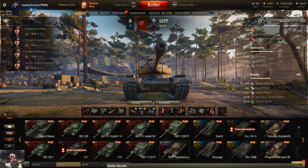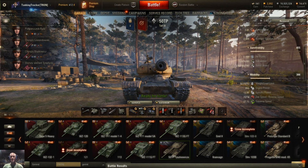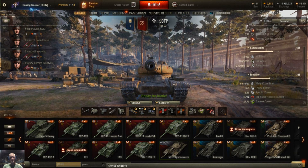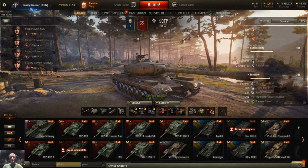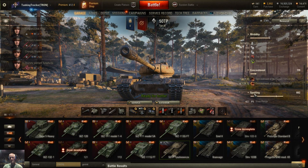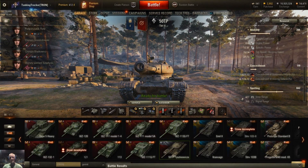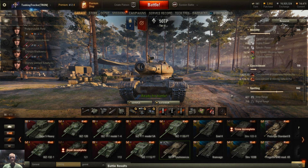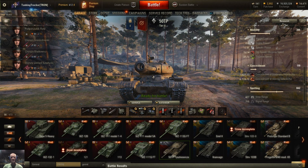I wish the power-to-weight were more like 18, but as my mom used to say — want in this hand and poop in the other and see which one gets fuller. Top speed forward is 35 and reverse is 14. I wish reverse was 20 to get you out of a pickle — 14 is just creeping back. 20 does make a difference. At 35 forward you're not winning any races with this tank. Concealment is 7.42 — almost 8 — it's a heavy tank, what do you expect. View range with coated optics is 427; without coated optics it was about 380. Signal range 715.